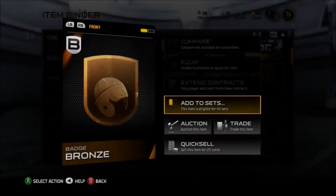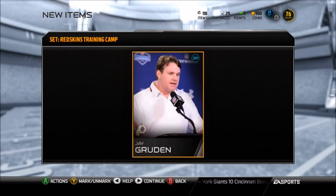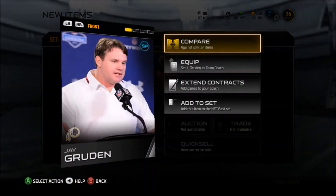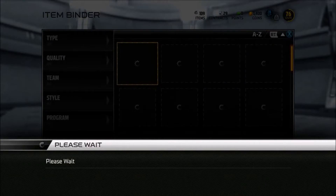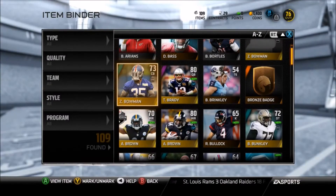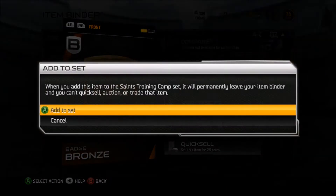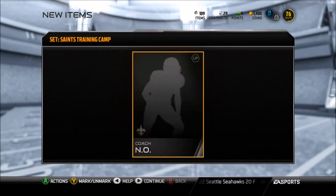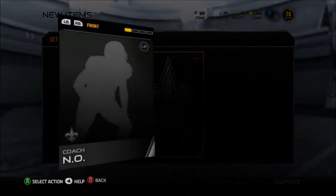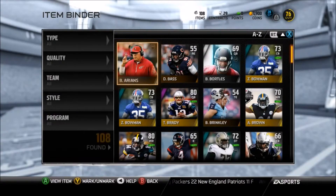Let's add it to the Redskins set and we're gonna get Jay Gruden from this — not Mike Shanahan, thinking back to the old days. Add the NFC East set, let's go ahead and add the third and final badge. We have the two Saints in the NFC South, so the NFC South coach for New Orleans. This was when they had the scandal so there's no coach picture — just says 'New Orleans Coach.'